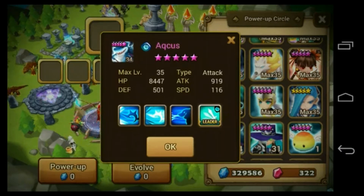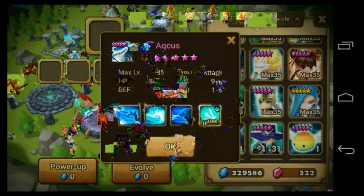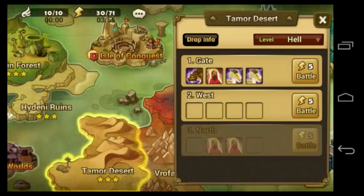His HP is at 8,447, went up from 8,040 — so about 400 points. Attack went up from 778 to 919. Defense went from 491 to 501, so it only went up 10 points. And speed only went up a point. So his HP is what went up the most — from 8,040 to 8,447, about 400 points.